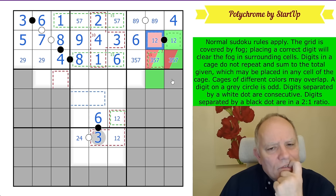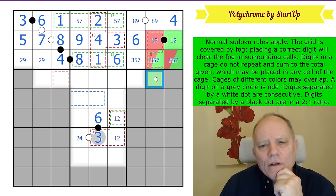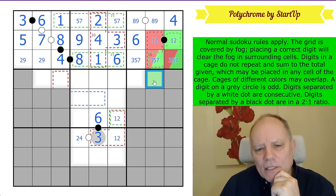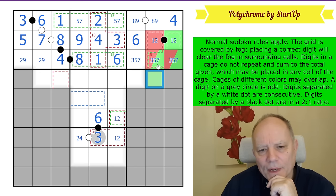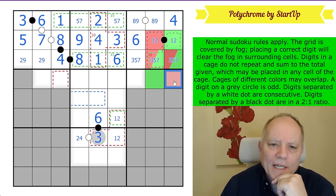So the red cage is using at least three and five here — where eight is — and at least one there. The red cage doesn't continue to here because the dotted line separates this cell away from it. The red cage must continue because the most we can get it to add up to is 14, and we know the red sum is 15. So the red cage definitely continues to here.